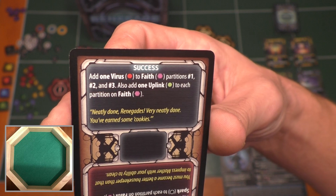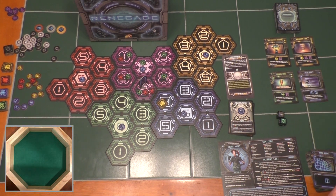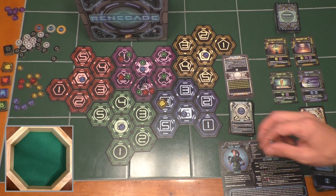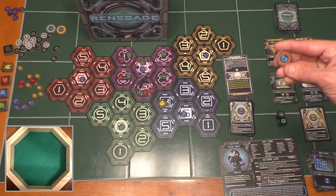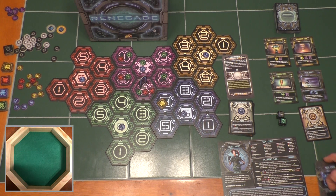The success side says: add one virus to faith partitions one, two, and three, and add one uplink — the green circle — to each partition on faith. We go ahead and do that. Then we see move sparks — this box sometimes has colored arrows indicating how sparks move, but we don't have any. Then the scoring token step: if you were successful on every bronze countermeasure for this SMC, you get the bronze 25 BP token. If you beat the gold countermeasures phase without hitting the lose condition, you've won the game. Moving on to the new deal step — we shuffle our deck and redraw five cards — and the hack shack purge, which refreshes it with four brand new cards. Since we haven't even looked at the hack shack yet, I'm going to skip that. We shuffle our deck, draw the top five cards, and go back to the intel phase.